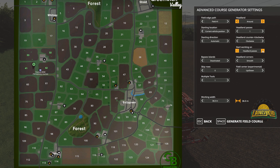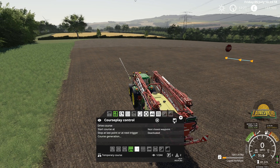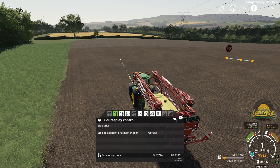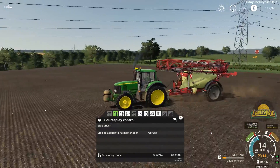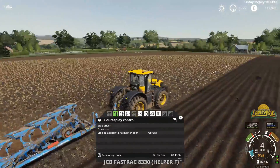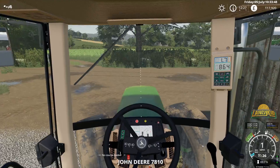One headland, up and down rows, field 41, generate course. That goes a little interesting there - we'll go back, first waypoint, drive course. Alright, the minion's on its way. That thing's planned quite nicely. This is waiting in the wings - what I've been waiting for - the opportunity to drive this.